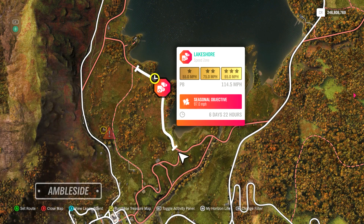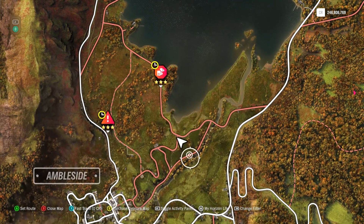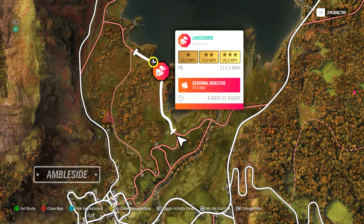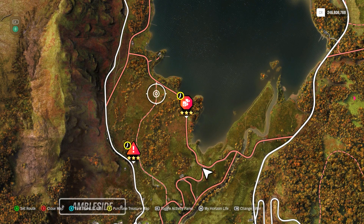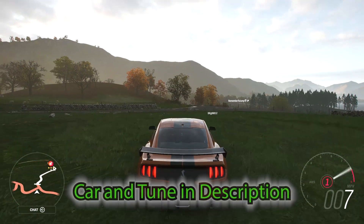You can do this one from both sides, but I like to start from this side. I'll start out in a field to get a high initial speed entering that first gate, then just stay along the road. This one's pretty forgiving — even if you go outside the road, as long as you hit that end gate you should be good.